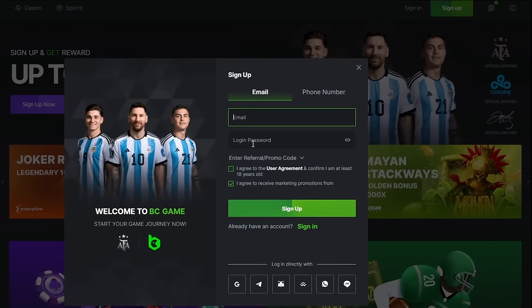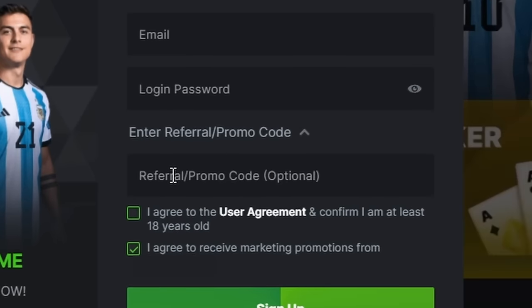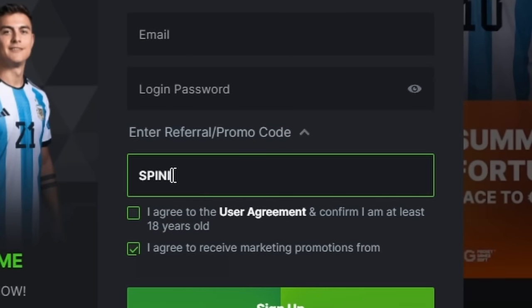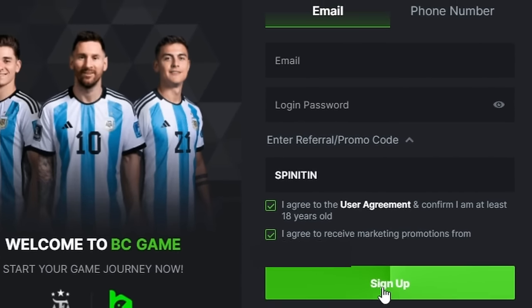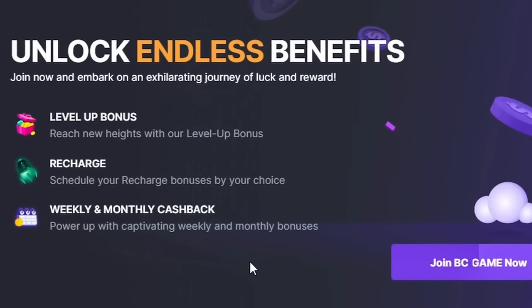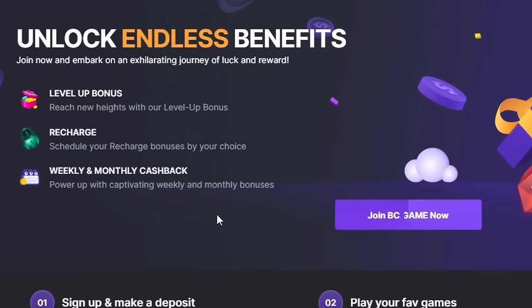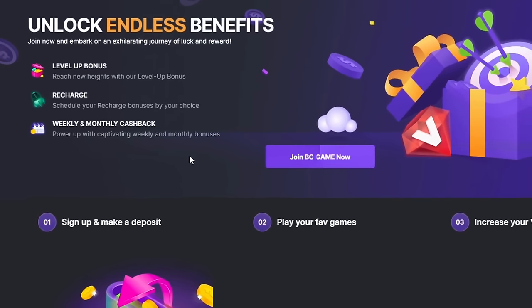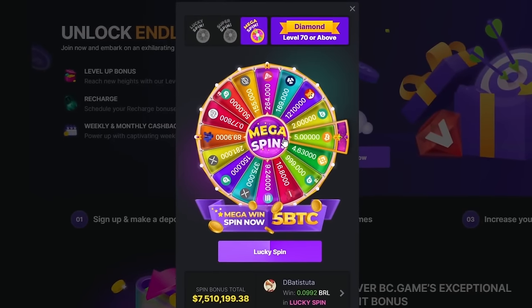Type in your email, set yourself a login password, and then the drop down box is the most important thing - enter referral promo code, click in there, type 'spin it in', and then hit 'I agree to the user agreement and confirm I'm at least 18 years old', then sign up. Also on BC Game they offer a wide range of daily, weekly and monthly giveaways like no other, offering recharge bonuses, level up bonuses, daily and weekly quest bonuses, free roll competitions, and a spin on the prize wheel where you can win up to five bitcoin.